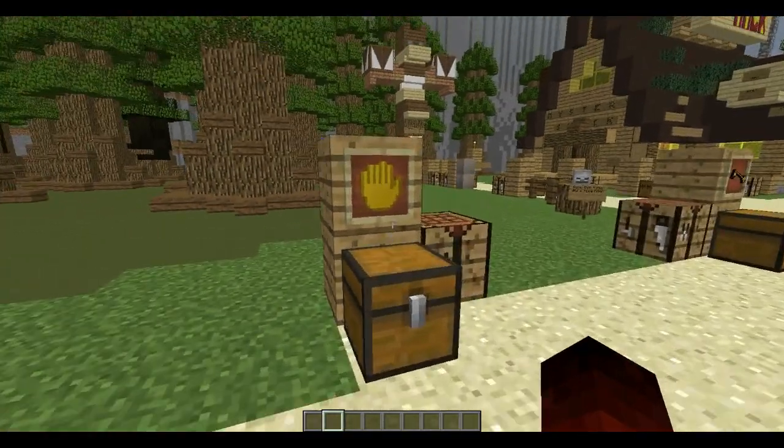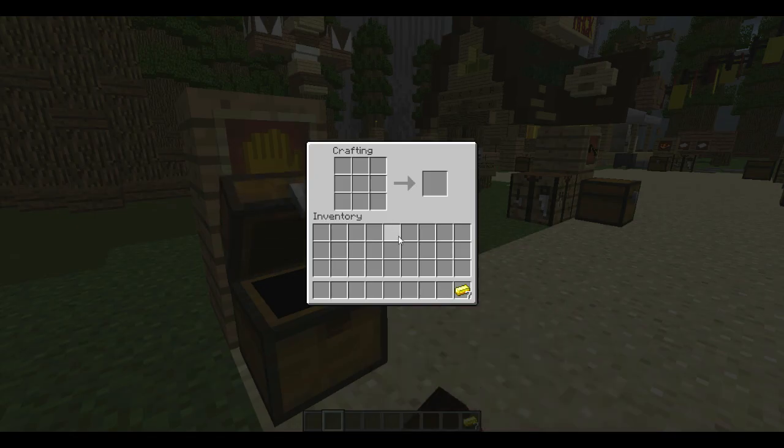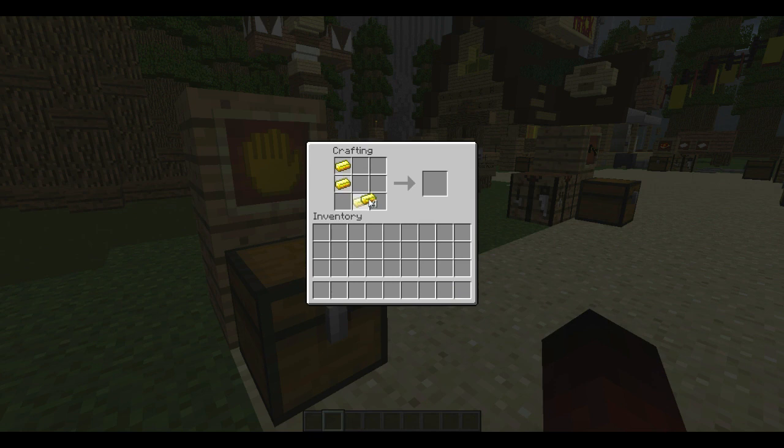Here we have the six-finger hand. You use seven gold in the formation of an upside-down leggings, and you get the six-finger hand, which I will use in one of the recipes.